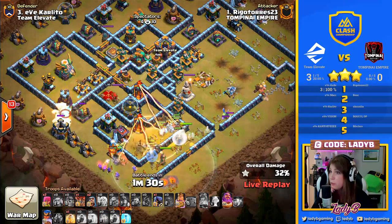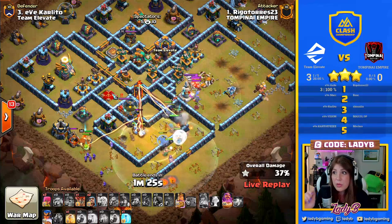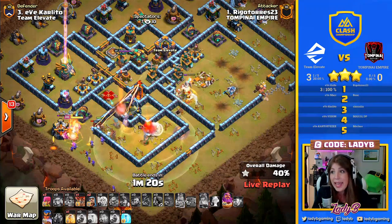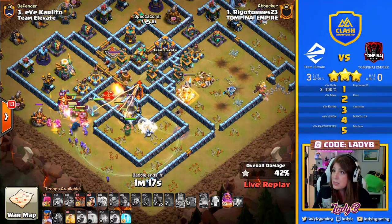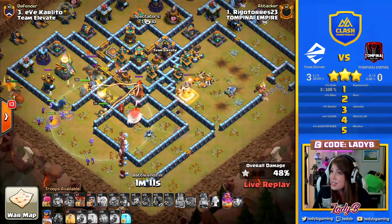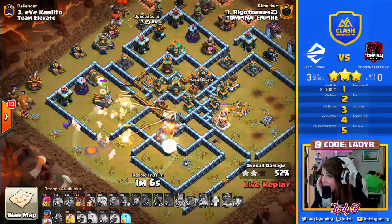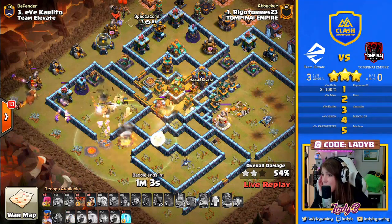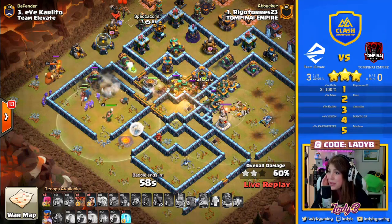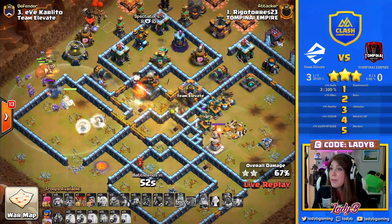Long past the CC troops, Rego likely notices the time and gets the hybrid going, not wanting to worry about the risk of a time fail. We get this hybrid starting at about the minute 45 mark. The queen dies out though, so we don't get the full value of what we intended. Most of these battle huts are still alive and are going to make a huge problem for the miners and the hogs. We've already regenerated the warden tower.